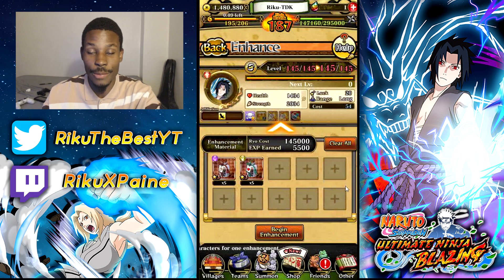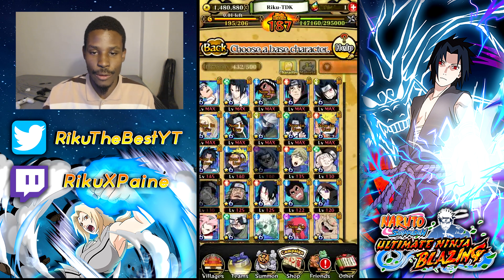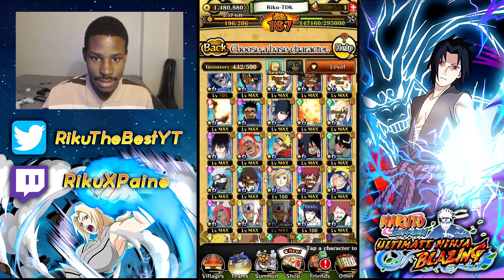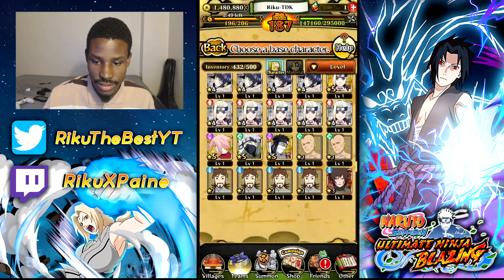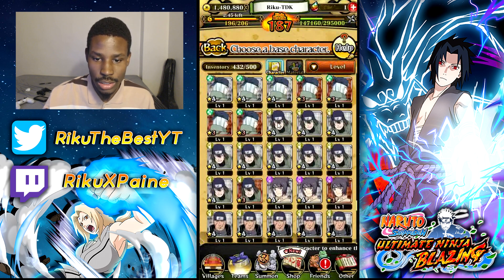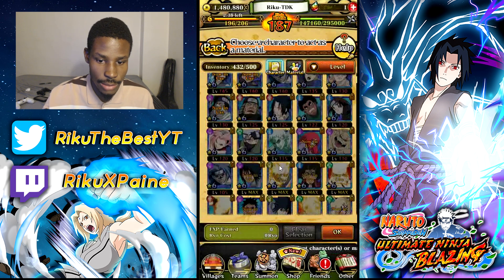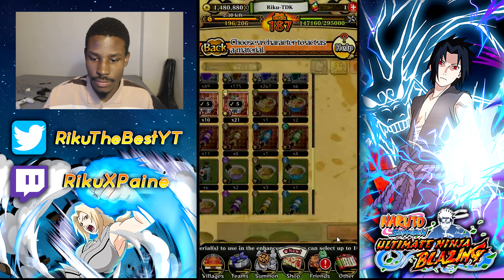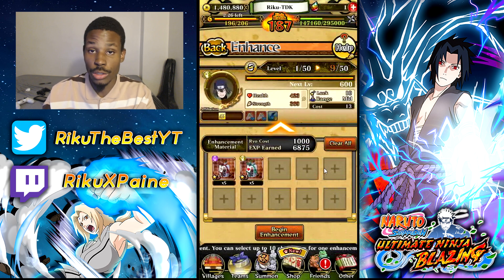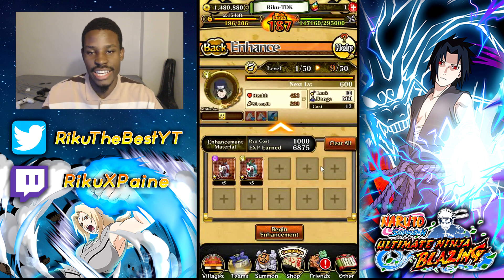What if you already maxed out a character — like this Sasuke at level 145 — and you don't have pills in him yet? Applying pills would cost 145,000 Ryo. Here's the solution: grab a random four-star fodder character that no one uses — or use a unit from friend summit if you're running low on fodder. Feed the pill bottles to that fodder character at level one — 100 Ryo per bottle. It doesn't cost 23,000 — it costs 700 Ryo. Give the fodder character the pill bottles.